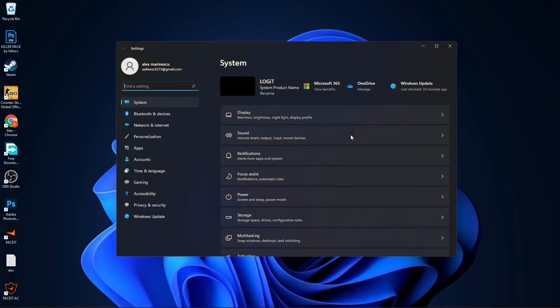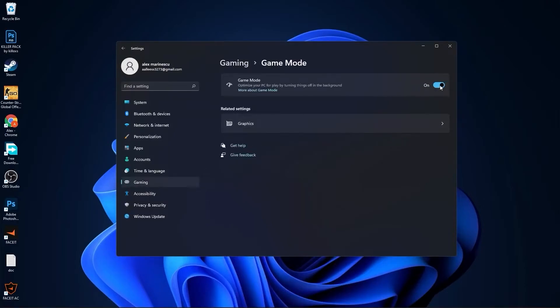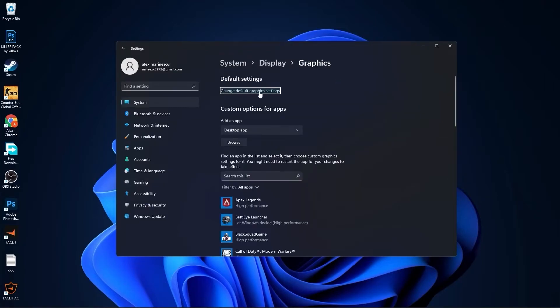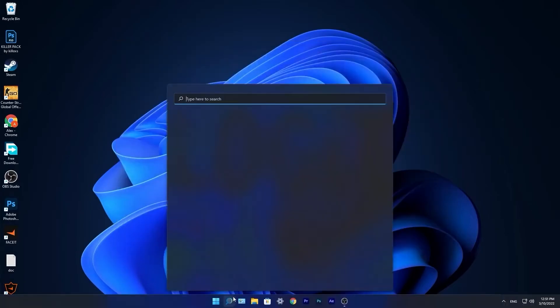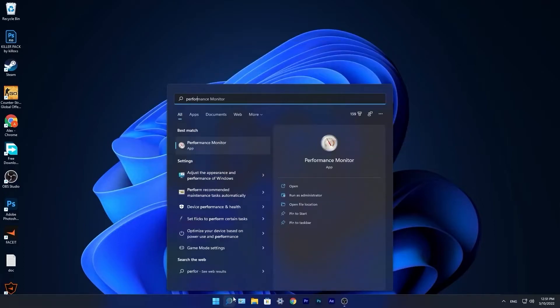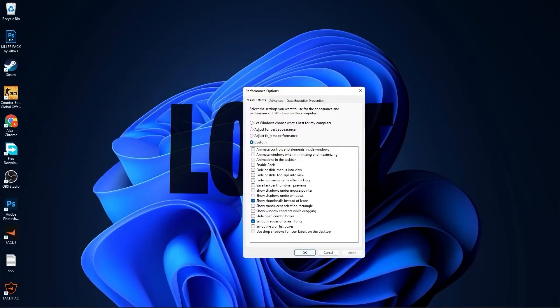Go to the Start menu, go to Settings, go to Gaming, press on Game Mode, make sure you have this on, then press on Graphics. Press on Change Default Graphics Settings, make sure you have this on. Close this page. Go to the search bar, type Performance, press on Adjust the Appearance and Performance of Windows. This page will pop up — check Adjust for Best Performance, then check Smooth Edges of Screen Fonts and Show Thumbnails Instead of Icons. Press Apply, press OK.